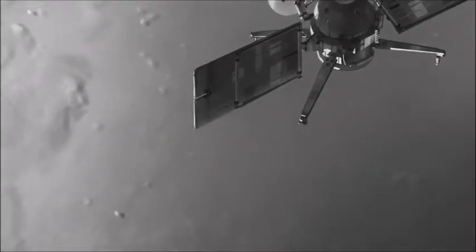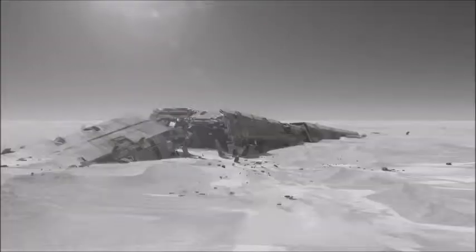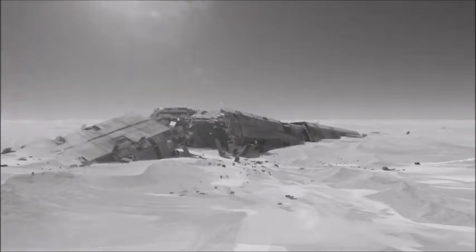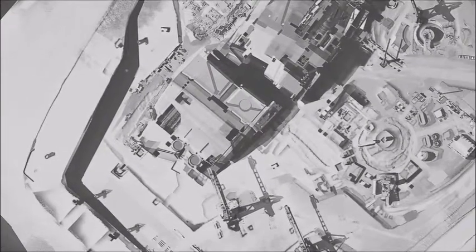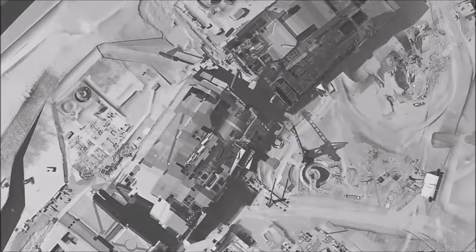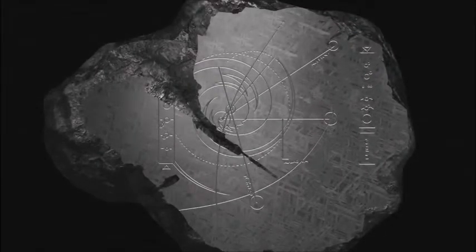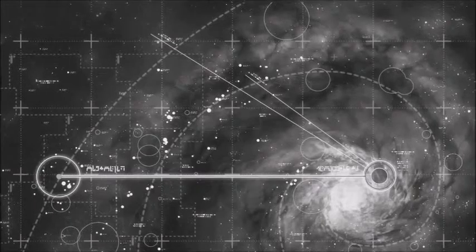Under the sands of the great desert, an expedition was sent. An ancient starship buried in the sand. Deep inside the ruin was a single stone that would change the course of our history forever. On the stone was etched a galactic map and a single word more ancient than the clans themselves: Higara, our home.